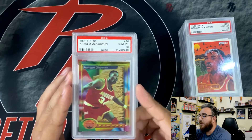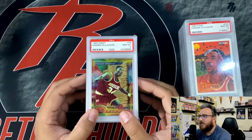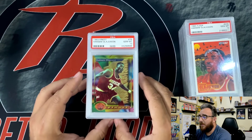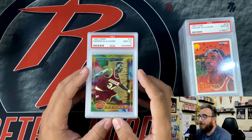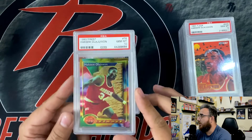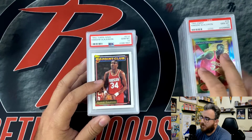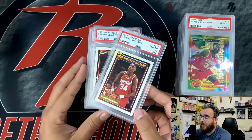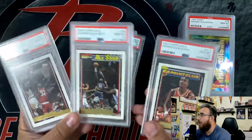91 Fleer PSA 10. And then this was a silver Prism from 2019. I am doing the full rainbow chase on this — I'm almost there, down to all the ones numbered 10 or below. Just love the artwork on this Hakeem Olajuwon. It was in a 10 so I picked it up. The majority of these I actually picked up sometime late last year, maybe even late 2018 or early 2019, before I started subbing with SGC. So we'll get into some of the SGC stuff here in a second.